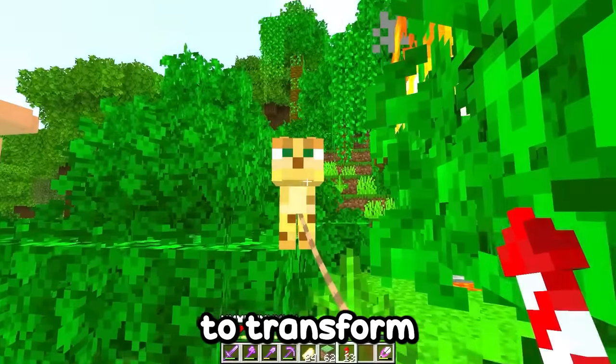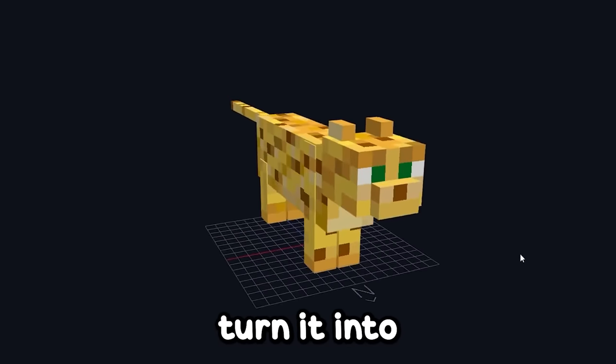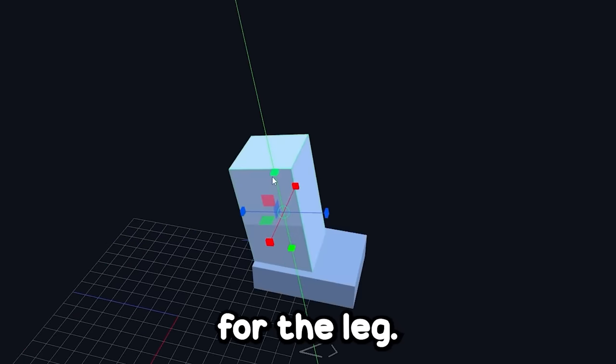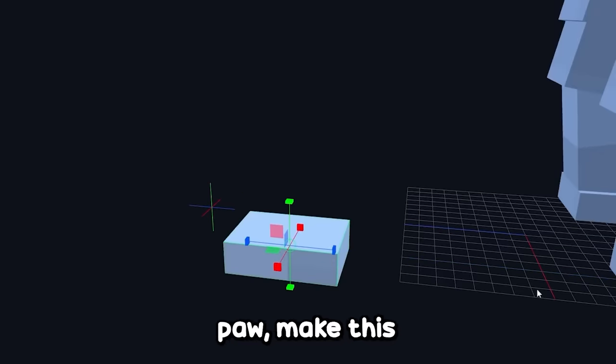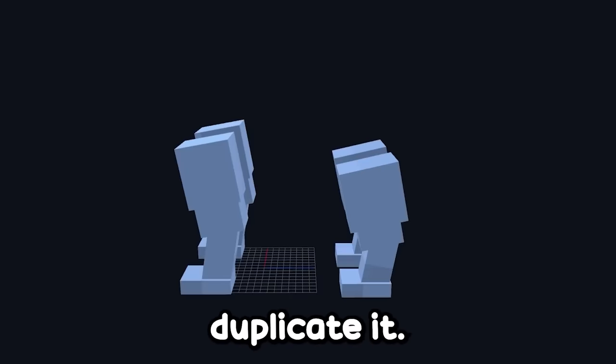The next mob I'm going to transform will be an ocelot. I have the ocelot model, and I'm going to turn it into a smilodon. I select all these cubes and delete them. I'm going to start by making the paw — a piece for the leg, another piece, and one more. I duplicate it for the other side. I create the hind paw, make this cube, another larger cube, one even larger, and then I duplicate it.